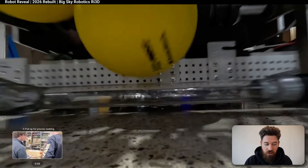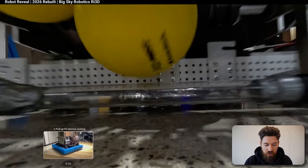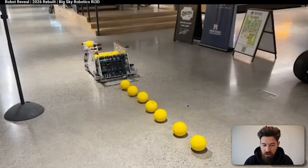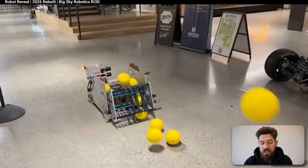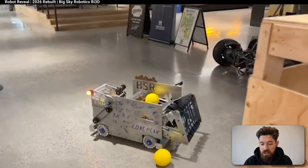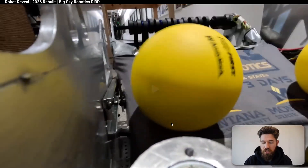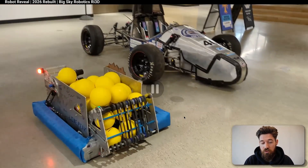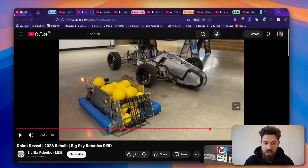Looking at their intake more closely, they've got a couple of belts running in a vertical path, and a free-spinning bar that kicks the ball back up. Moving forward in the video, we can see it's able to shoot and intake at the same time — pretty impressive work. It's a great video for getting ideas on a vertical intake design.